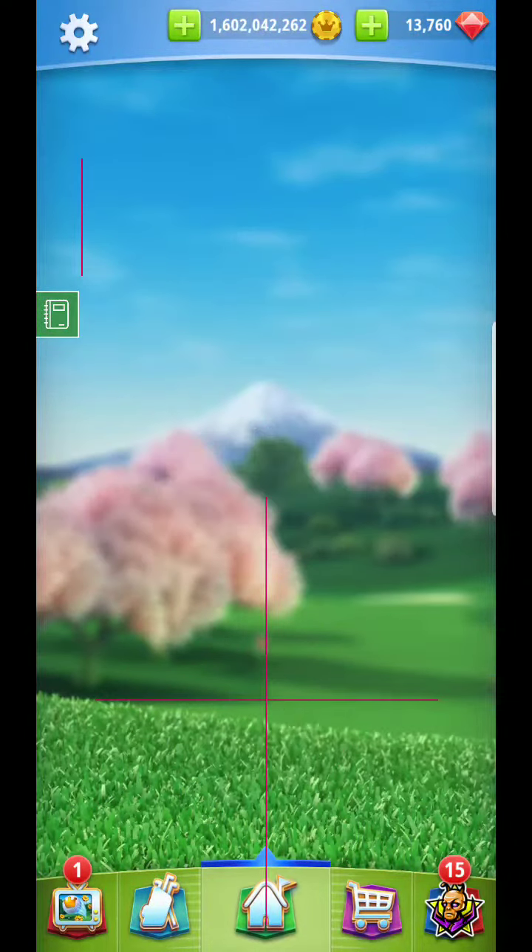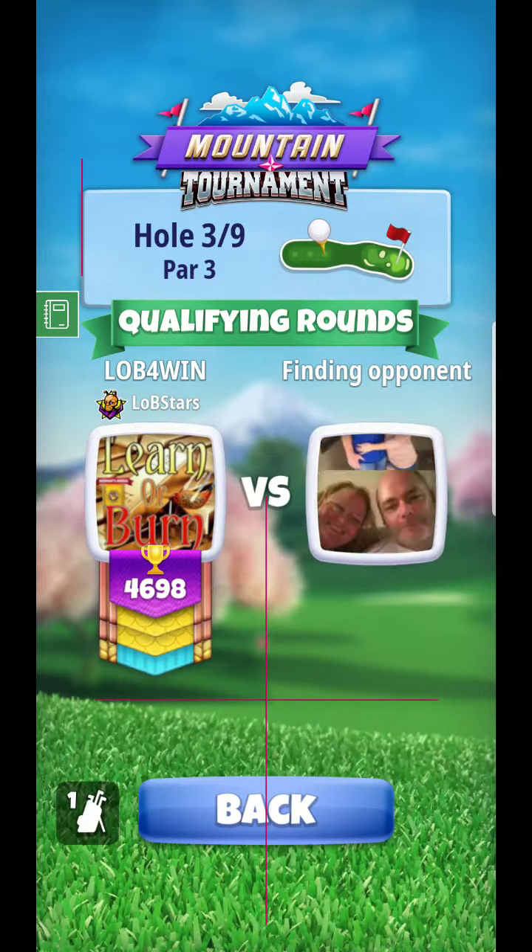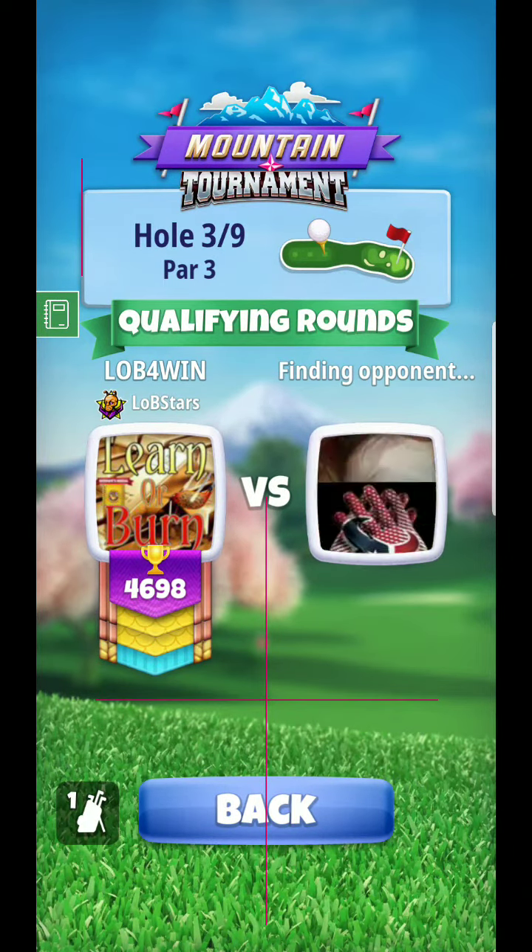Alright, hello everyone. Here we are on hole three, and I'm going to use a wind four ball this time so you can see a different perspective. You can still go the way using the king makers like I was doing — I was able to make that a couple times yesterday using the king makers and those modifications I did on my channel yesterday. If you saw those shots, I want to provide just a little bit different approach.